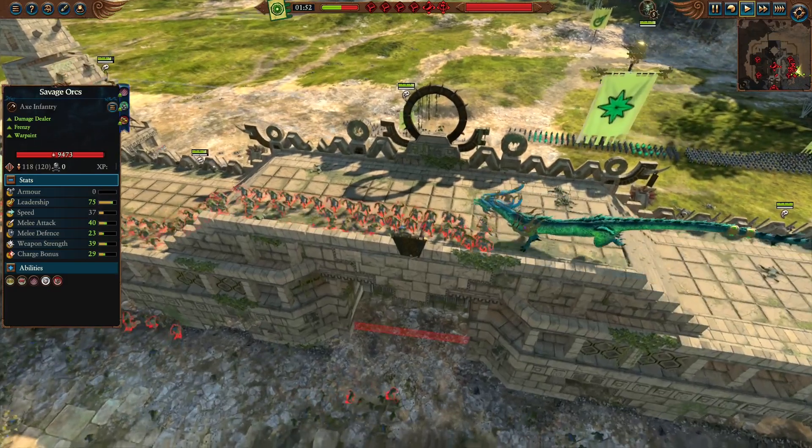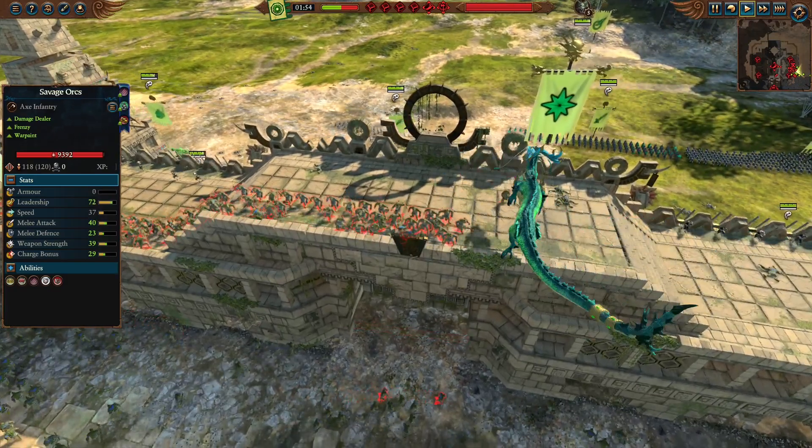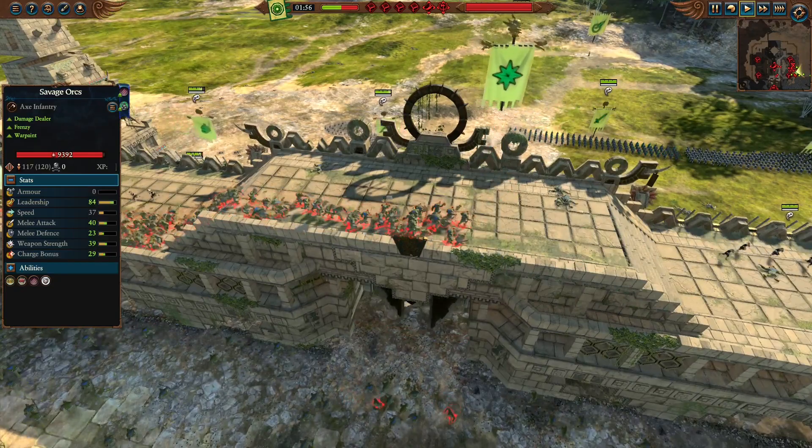Yuan Bo's attack animation secretly makes him the best siege weapon. Just look at what he does to these full health Savage Orcs.